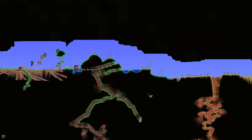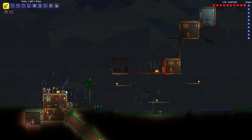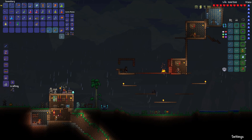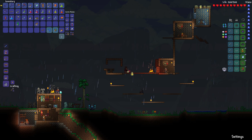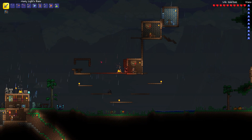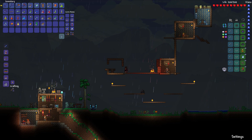Hit M for map. There's a desert immediately to the right and left — not a far walk if you want sand. I was hoping we had some already. Actually, one of our chests has sand — look, there's 24 sand. I don't know if you need a special glass kiln. Is this rope? Yeah, that's rope. Yeah, I'm blind.